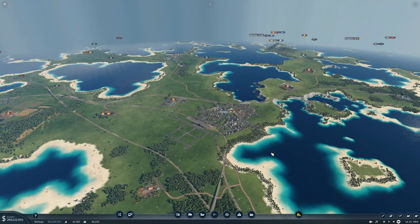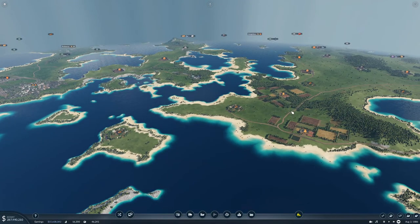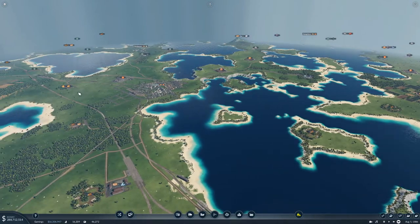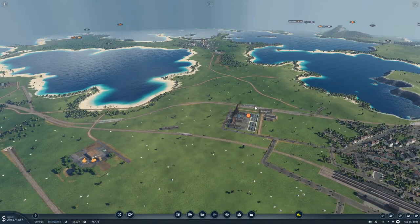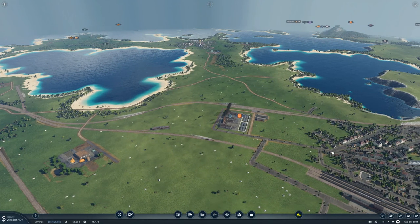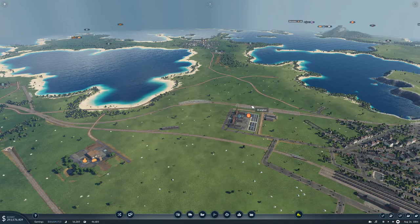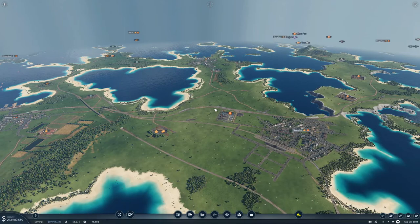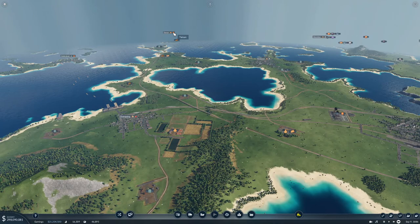Welcome back to Transport Fever 2. I have a drastic plan: we are going to take grain from these two farms, send it over to this food processing plant, and then take it up here and drop it off for delivery to Shanghai. We will also expand this station with at least two more tracks.